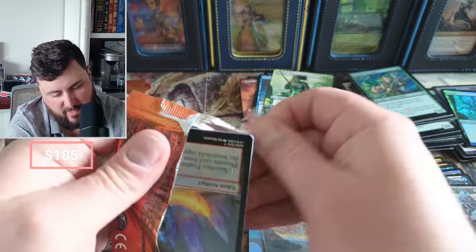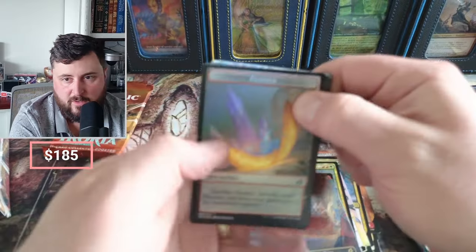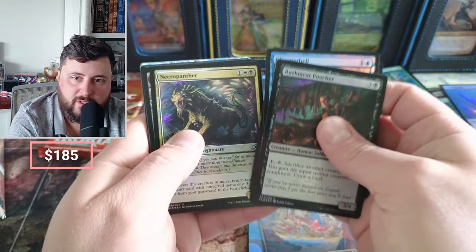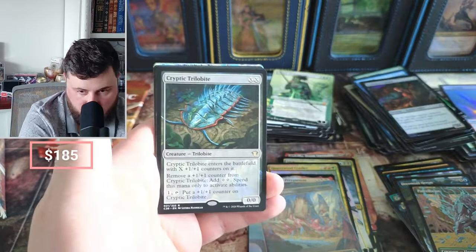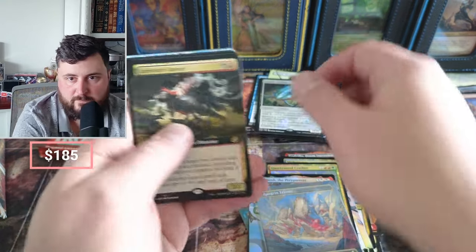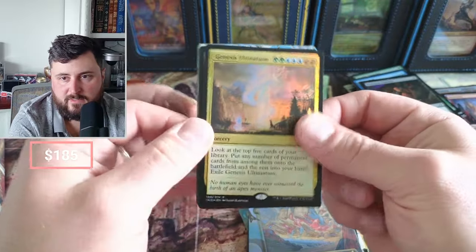We have one foil — no standard frame, they're all the extended art. Feather. Glimmer Bell, Parcel Beast — this comes right from the post office. A little Trilobite, I think he's like three bucks. Raptor. Genesis Ultimatum foil — love to see that.